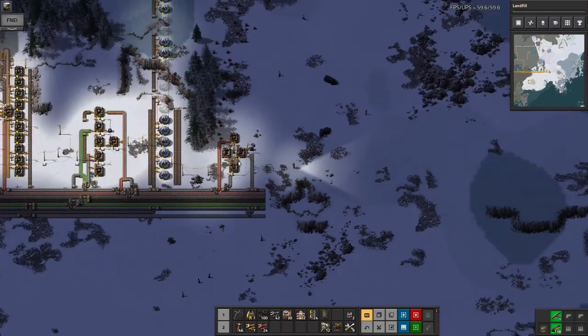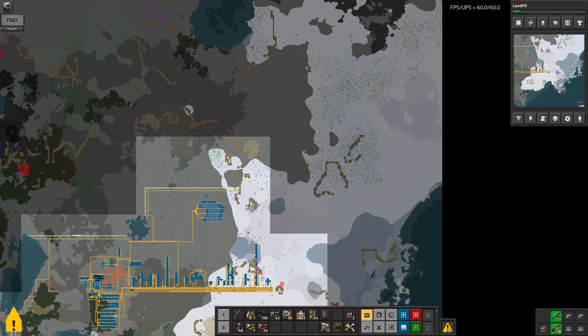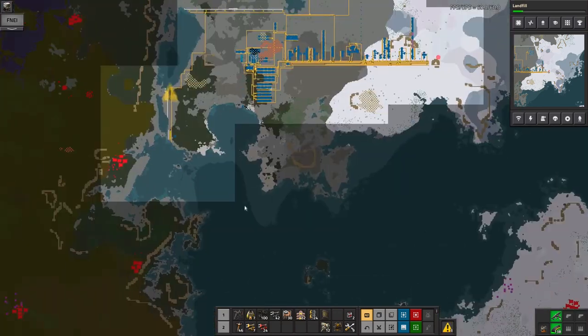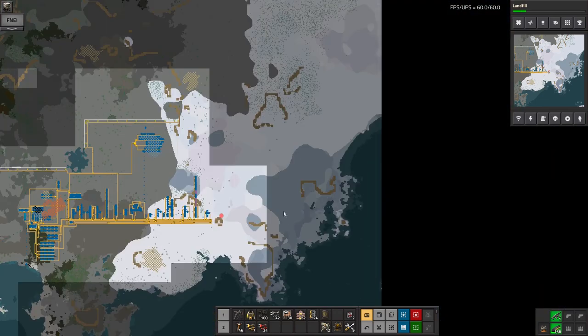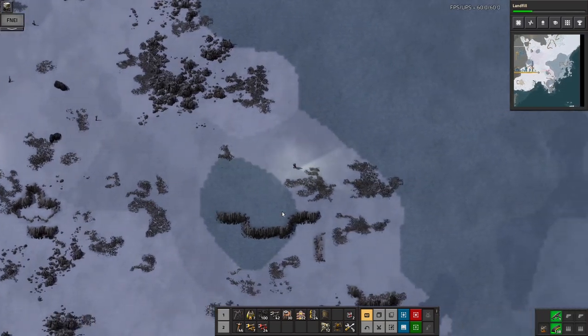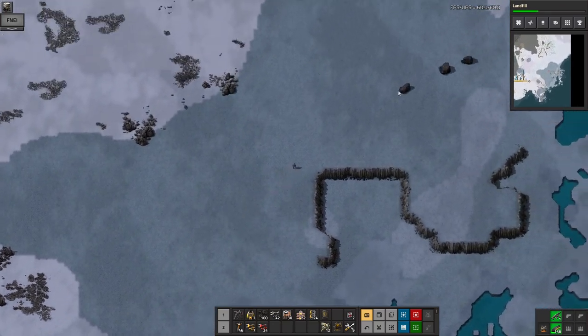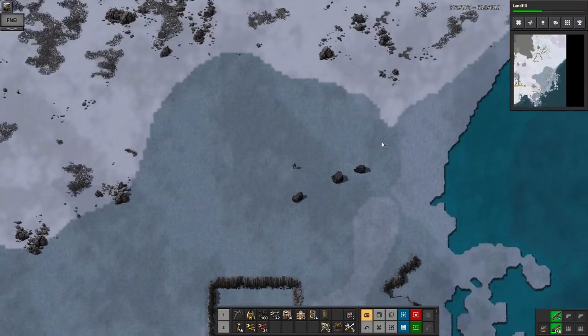I'm getting a bit fed up with how long it takes to walk anywhere, so it's time to start building up vehicles. For that I'm going to need oil at some point quite soon — that's going to be something to go looking for. So there's a bit of exploration time now. We'll go out and have a look, maybe pick up some more meteors on the way.